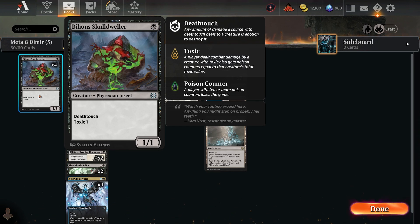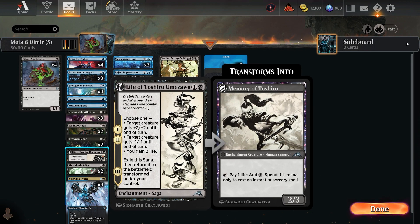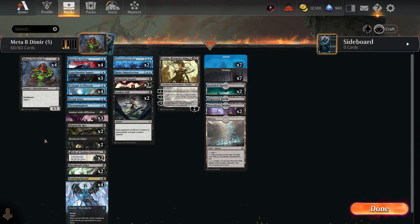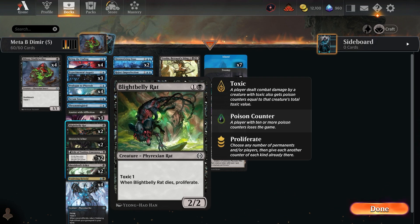Looking at the creatures: Skull Drinker has deathtouch — it's a one-drop that can trade off with anything and has Toxic 1. It's a great opening turn one play. Then if you can get Life of Toshiro Umezawa on turn two, you can potentially kill a small creature with minus one and give other creatures a boost. There's also a single Thrumming Bird — it's a nicely brewed combination.